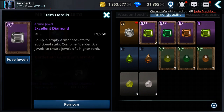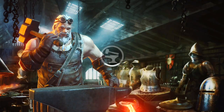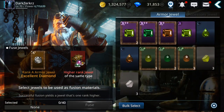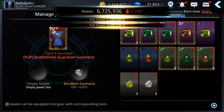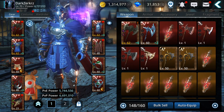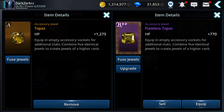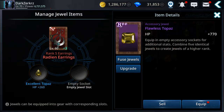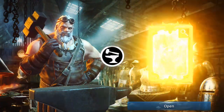I can remove this one and upgrade it — fuse it with this to get a better jewel. For accessories: this one is rank B, so I'll equip the B plus plus one instead. And this other accessory — I'll remove it and convert it to A plus plus. Nice.